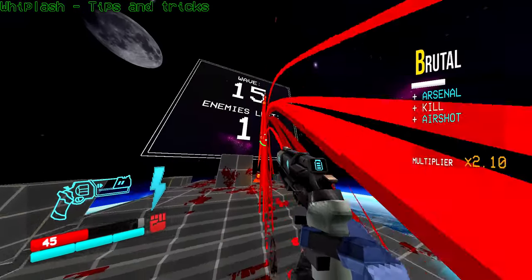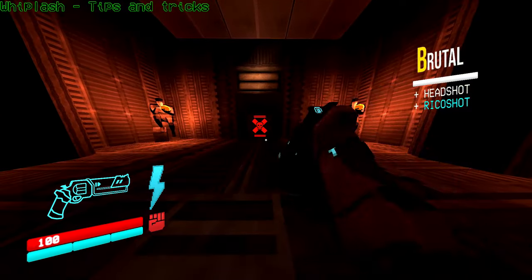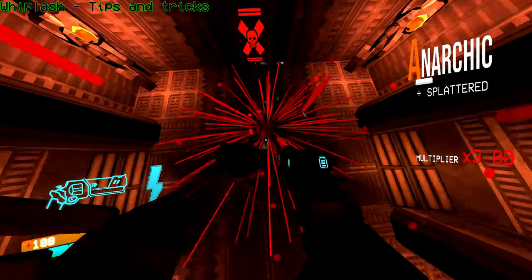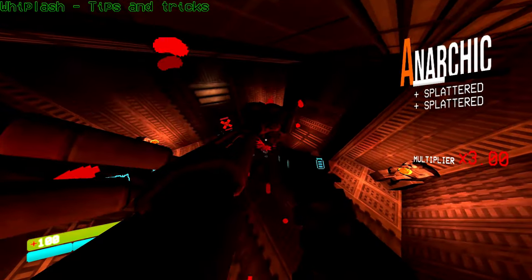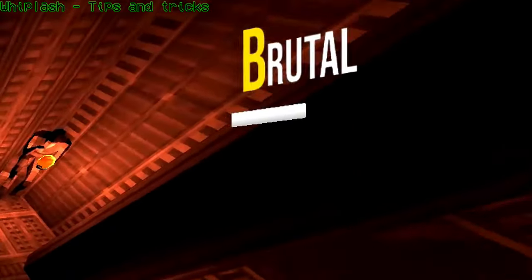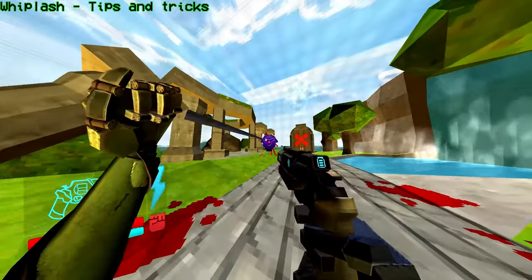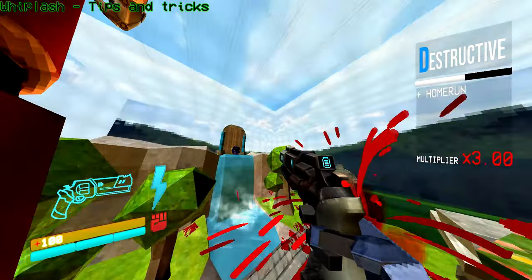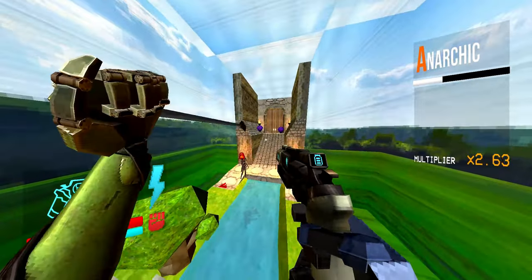Remember how light enemies that don't die in one hit from the Knuckle Blaster get launched at 500 miles an hour? With the Whiplash arm, you can bring them up in the air, aim towards the ground, and send them back down at an incredible speed, which greatly increases the fall damage they take and turns them into a thin red paste. That way you don't have to go through all the trouble of hitting them twice, and it gives a good amount of style points. On the first level of the Limbo Lair, you meet drone enemies that die in one punch from the Knuckle Blaster. After death, they fly towards wherever you punch them and explode on contact — so the obvious thing to do is to send them towards enemies.